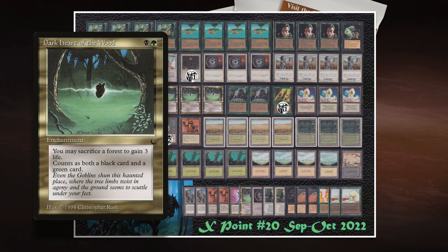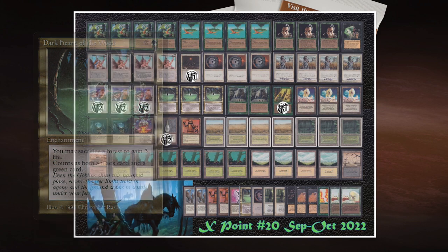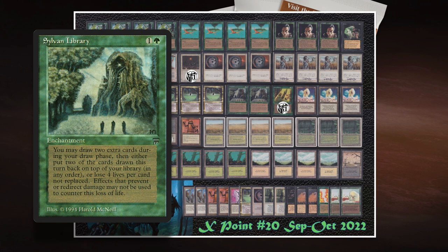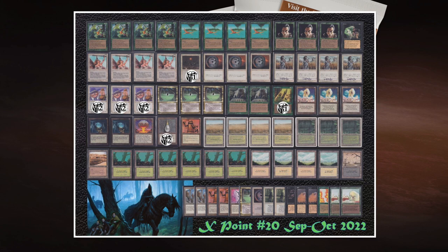Dark Heart of the Wood is an enchantment from The Dark — one green and one black to cast. It reads: sacrifice a forest, you gain three life. So if you have an active Land Tax, you can use it to find basic forests, and feed those forests to Dark Heart of the Wood. This works both ways: you gain life, but you also make sure you always have fewer lands than your opponent, keeping your Land Tax activated. When you're in a race against that white and red deck, life gain is key. On top of that, Dark Heart of the Wood also works really well with Sylvan Library — a card from Legends that lets you draw up to two extra cards a turn, but you pay four life for each extra card. Usually that's a pretty big ask, but with Dark Heart of the Wood and Land Tax on board together with Sylvan, you don't mind paying that much more.